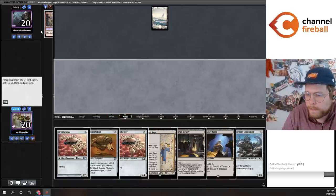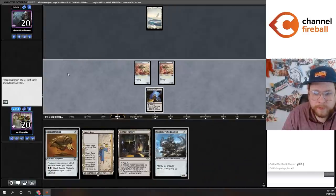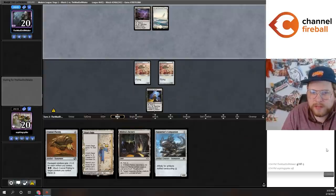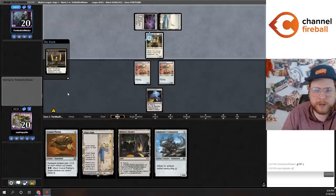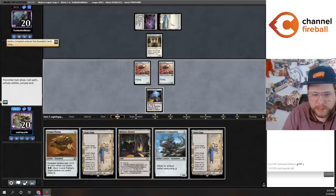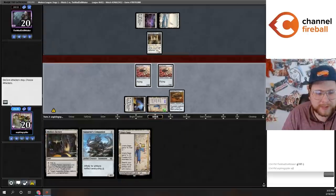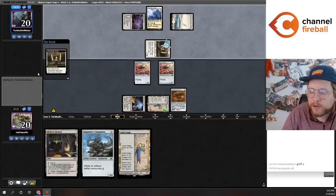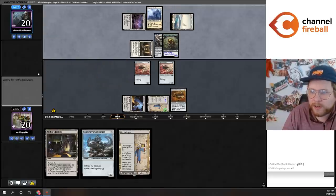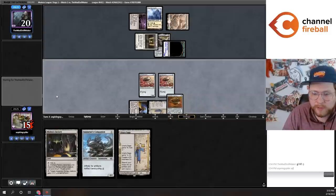I'll play out both Ornithopters. It can be good to hold them, it can be good not to hold them. I got wrecked by a Void Mirror in a sideboard game recently by holding an Ornithopter early — obviously this is game one so that's probably not going to be a factor. I'm just a little paranoid from that experience. I'll go ahead and play Cranial Plating and pass the turn. They're going to activate Stoneforge Mystic rather than Field of Ruin my Urza's Saga, which I'm kind of surprised by.